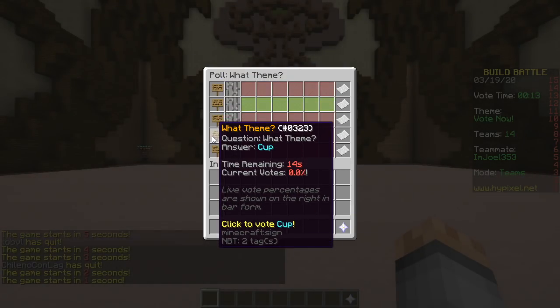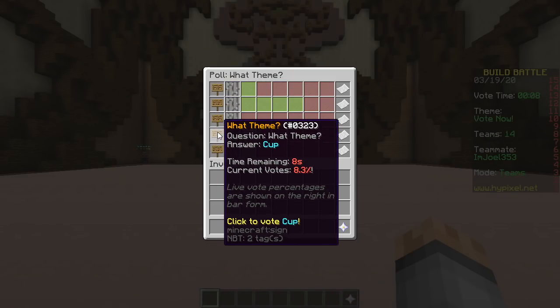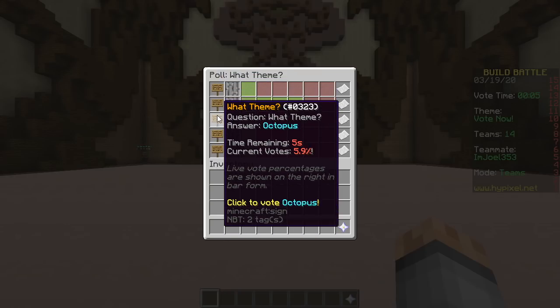Options are: sheep, computer, octopus, cup, donuts. We only have one minute, so pick something small and easy — not computer.